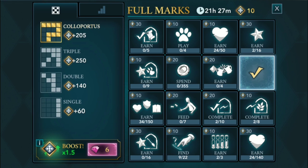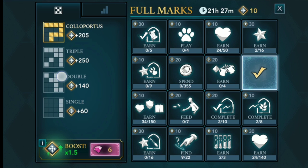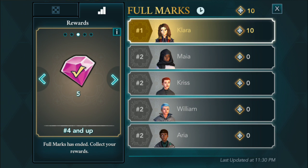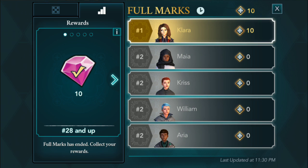You cross off tiles in certain patterns as shown on the left. You get extra points for triple, double, and single animations. Other patterns beyond the ones shown are also viable — for example, a complete horizontal line also counts as a single. It looks like you are competing against other players, or more likely bots, for rewards: coins, brown notebooks, and gems. It looks very confusing and I'm not sure exactly how it works yet. Right now the user is number one, as the other people on the leaderboard have zero points.